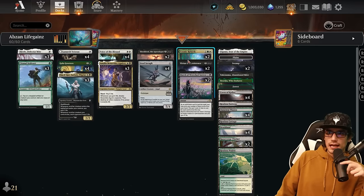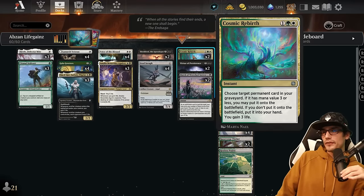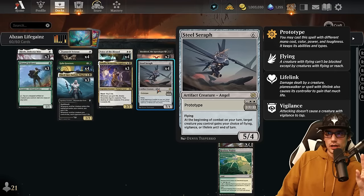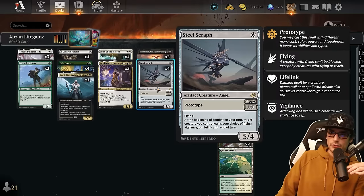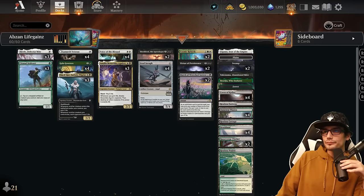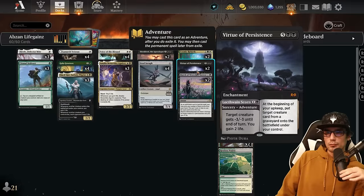Cosmic Rebirth for three at instant speed: choose target permanent card in your graveyard — if its mana value is three or less, you may put it into the battlefield; if you don't, put it into your hand and gain three life. Do take note that when you grab the Seraph from your graveyard it counts as a six mana card, not three mana via the prototype. So if you want it to enter the battlefield and trigger these cards and don't have enough mana to hard-cast it, keep in mind it will need to not be the Seraph.